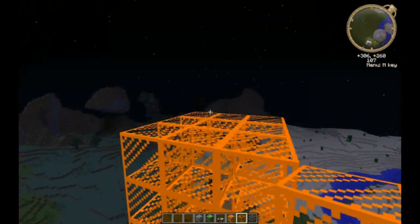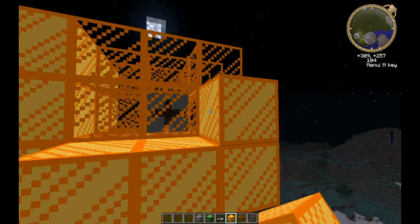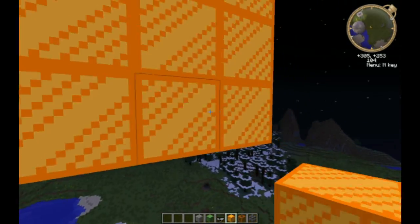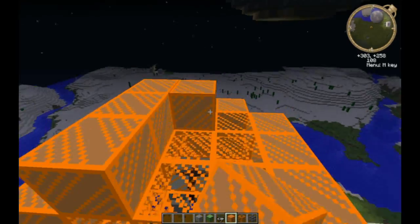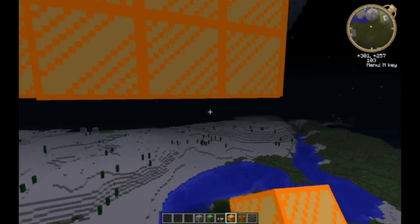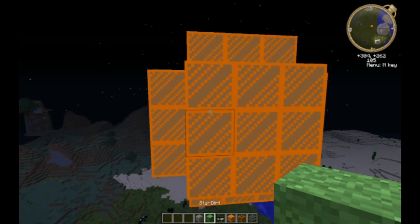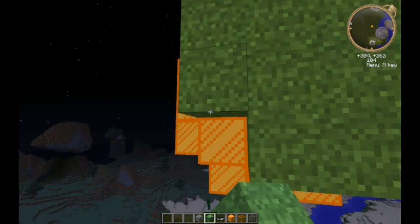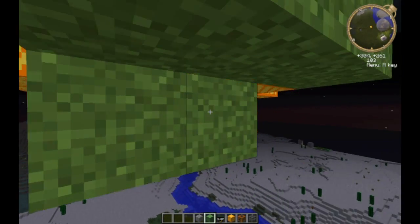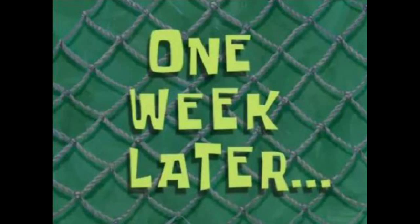Look at that! This is apparently how you make round objects in Minecraft. This is really nice - I like that idea. Almost done. We need to get the bottom part next. Done! That's part of the planet. Now let's actually turn this planet into a planet. A few moments later... one week later... Done! Actually, it doesn't look like it's the roundest planet in the world, but it works!